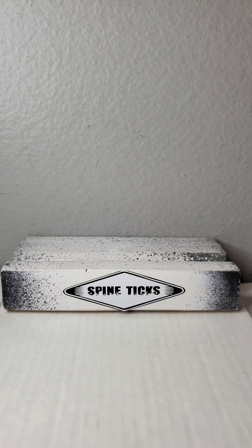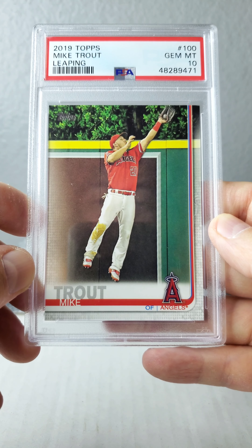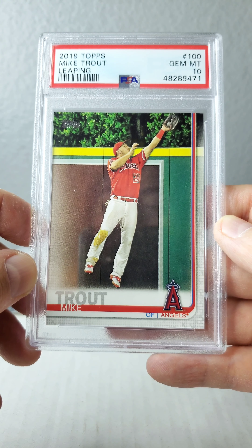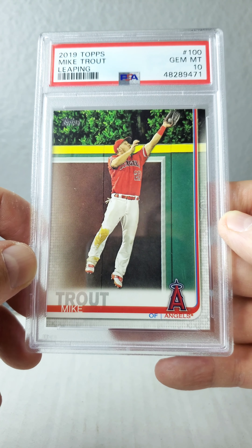As far as the market goes, it has been a buyer's market. We're in the off season as far as the Angels are concerned, so you should be getting some favorable prices on these cards. Here's the 2019 Topps leaping card number 100 — I've seen him do that at the game and on television of course.